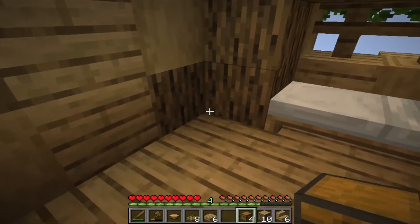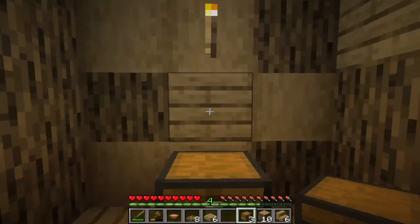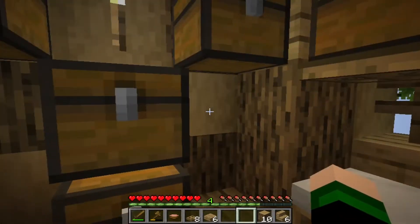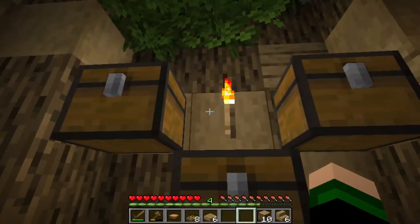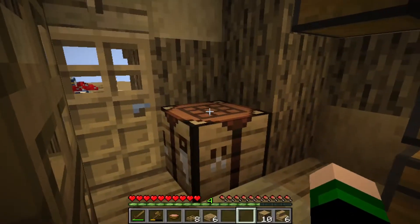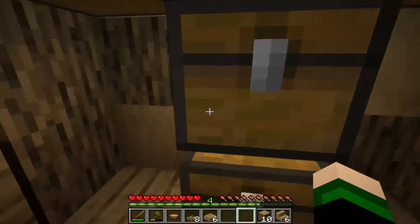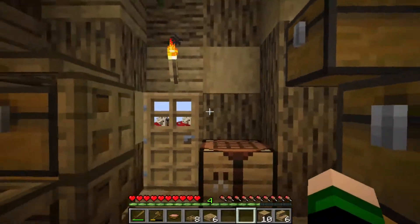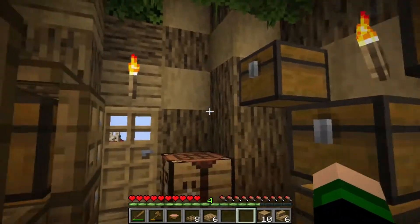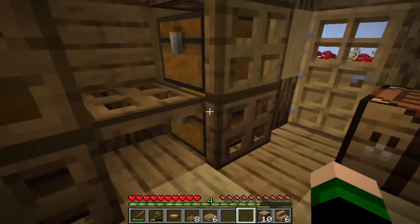We're going to have furnaces here. We need to get a little bit more stone though. That's what we're doing after this — we are going to be breaking that block so that we can put our furnaces in here. Maybe a little bit more decoration up here. We'll put a flower pot there, flower pot there. That's everything we're going to need to get started in this world. Let me put down the flower pots and then we'll go break that block.